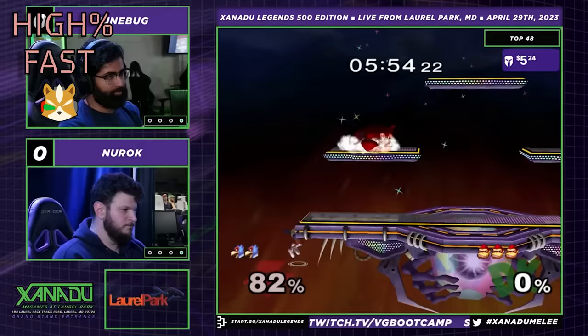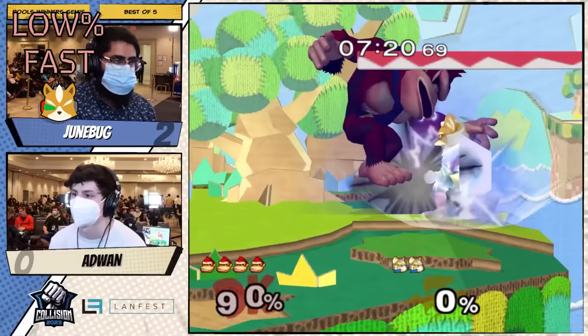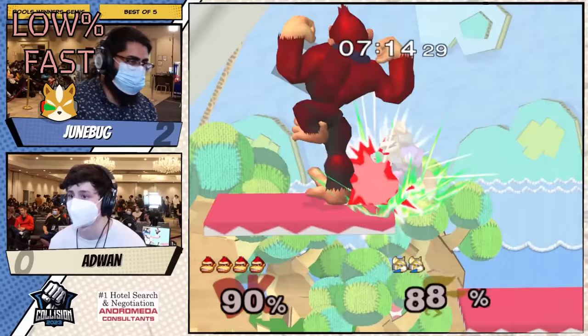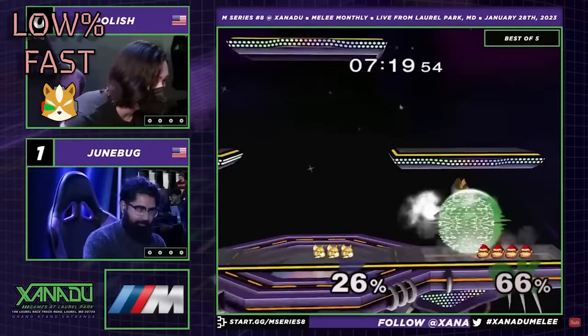Down air is similar to your classic Falcon stomp. It can be edge-canceled to mitigate some of the landing lag and can lead to DK's full combo or a pressure string. DK can tech chase with his grab and meteors like down air and fair to add some Falcon flair to his combo game.